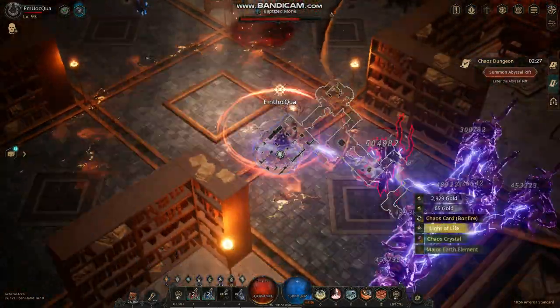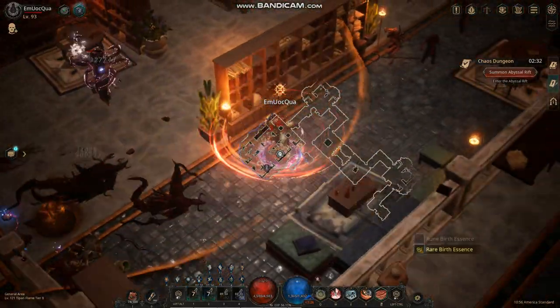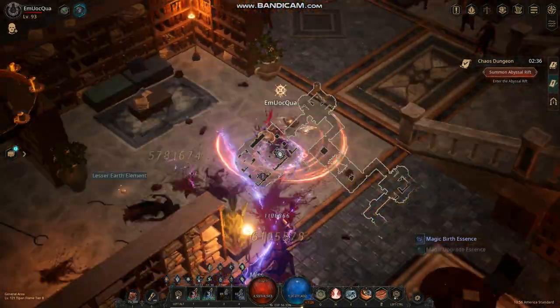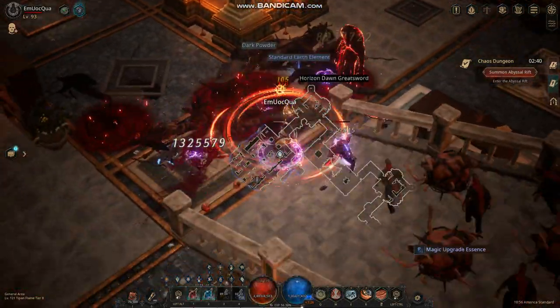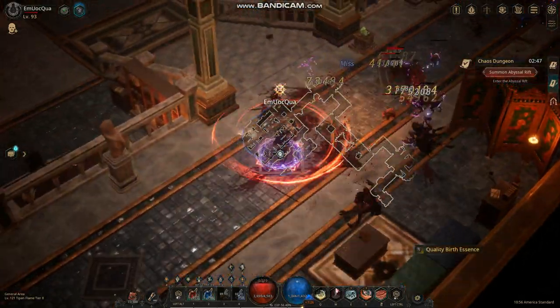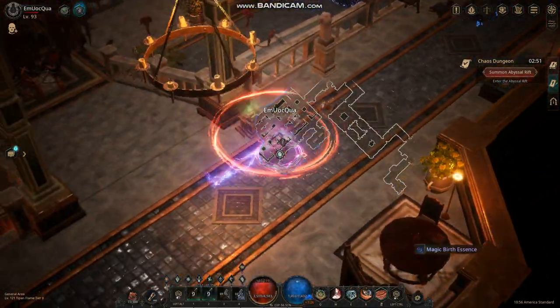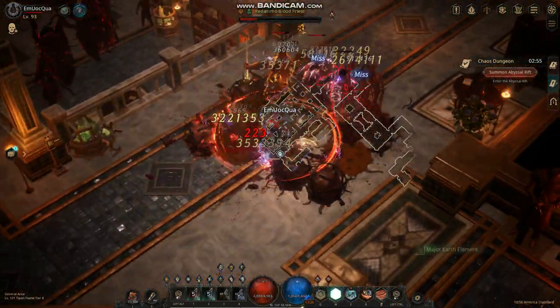Lightning chain bounces around the wall as well. As long as there are 15 or 14 monsters — whatever the main count is — you just keep casting and it clears the whole mob, which is pretty insane. Sometimes my damage jumps up to six million. The damage isn't always consistent but it spikes, which is great.